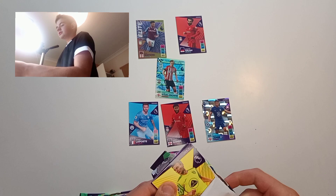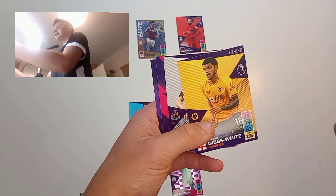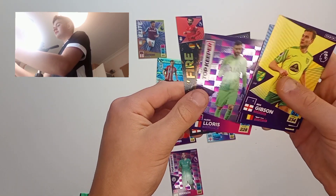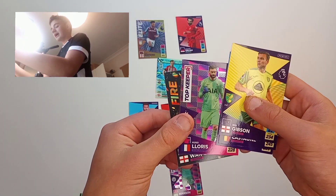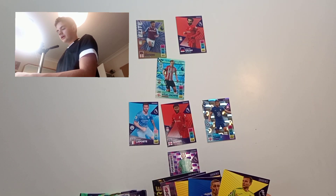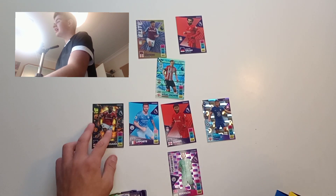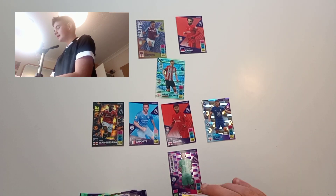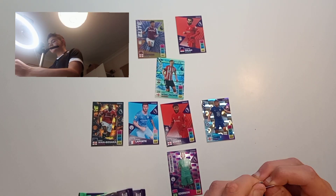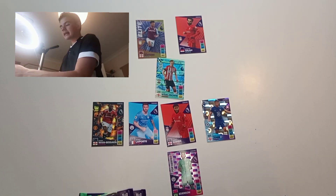Pack eight: we've got a Ben Gibson, a Timothy Castagne, a Gibbs-White, Ritchie, Hugo Lloris — a top keeper there — and Bukayo Saka. We're going with Bukayo Saka — fire card. We'll put him right there. So now we need two midfielders and a striker; our back line is looking very solid.